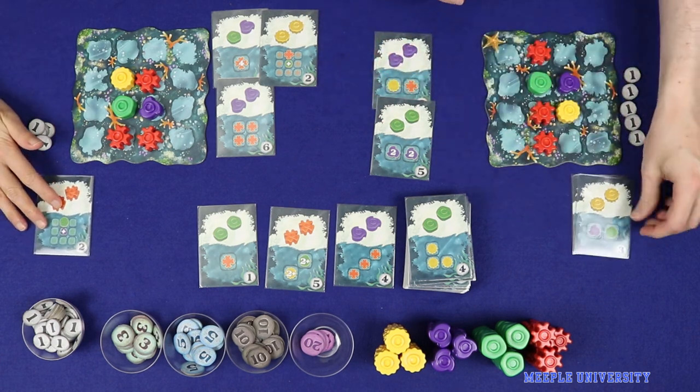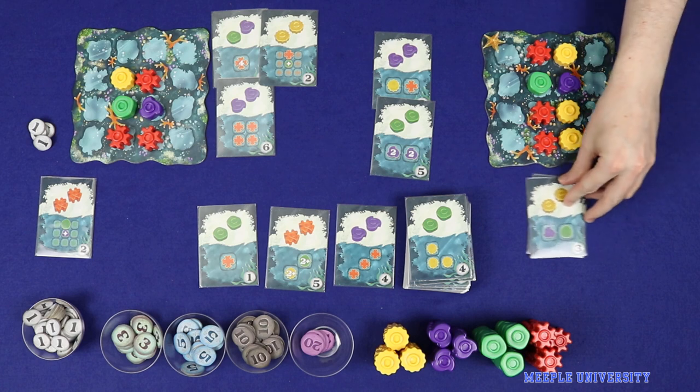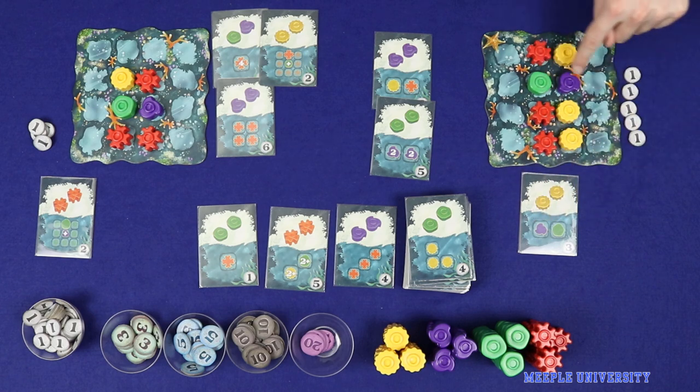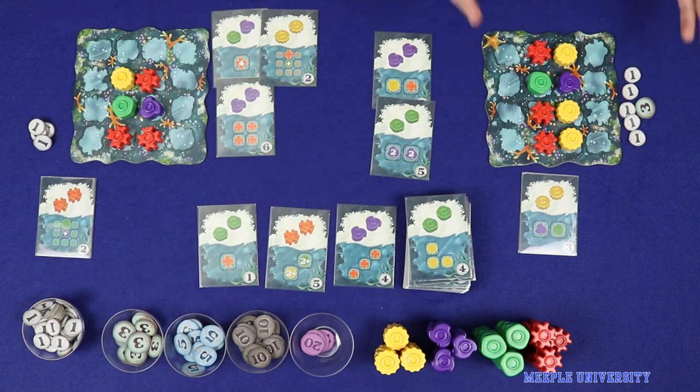Continuing on, I'm going to play this card — it's going to give me two yellow coral, which I'll drop in there. Then I can score this objective: I've got one set of purple-green — it's flipped around, but it's there — and that's going to give me three points. So as I build my bigger combos, I'm generating some micro points along the way.